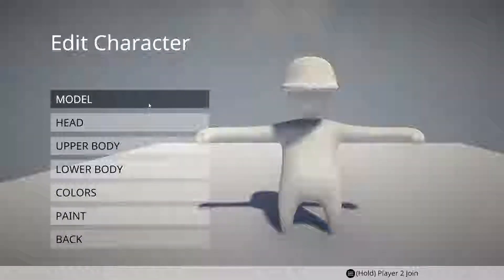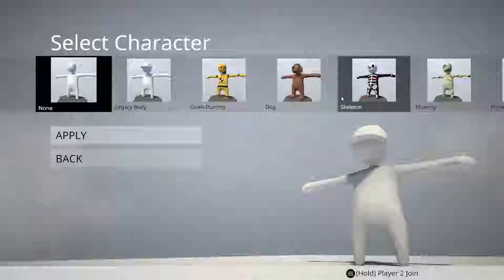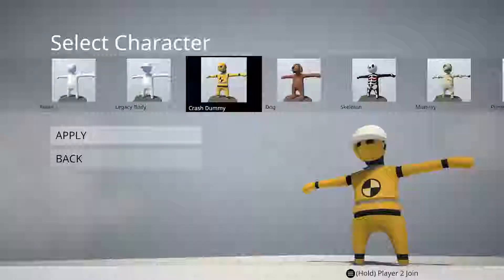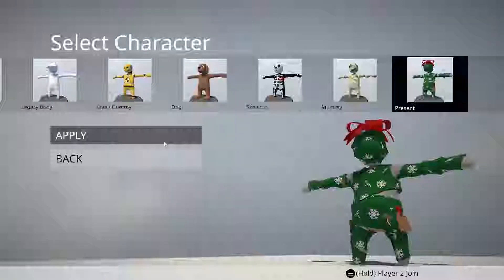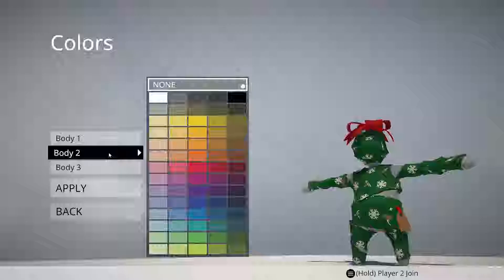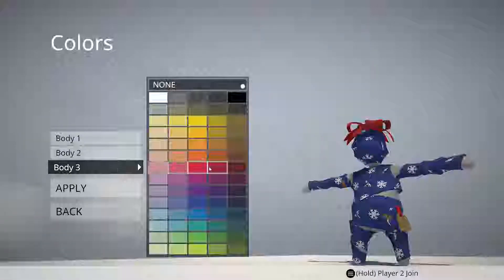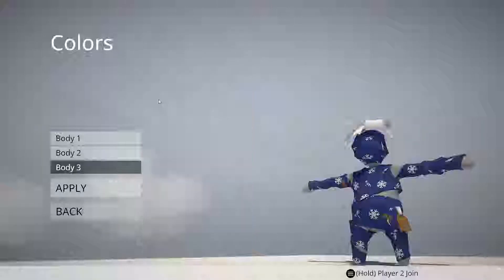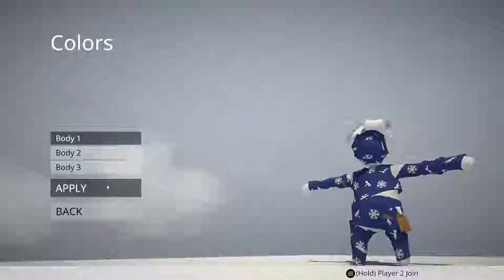Edit model — oh okay, we have legacy body, crash dummy, dog, skeleton, mummy. Wait, do I need to use my keyboard? I can't use the mouse for this, I have to use my keyboard. Oh this would be cute — today is the day after Christmas so let's just use this one. Apply. Oh yeah, I can pick my favorite color which is blue! There's two blue and white — I think that's cute.